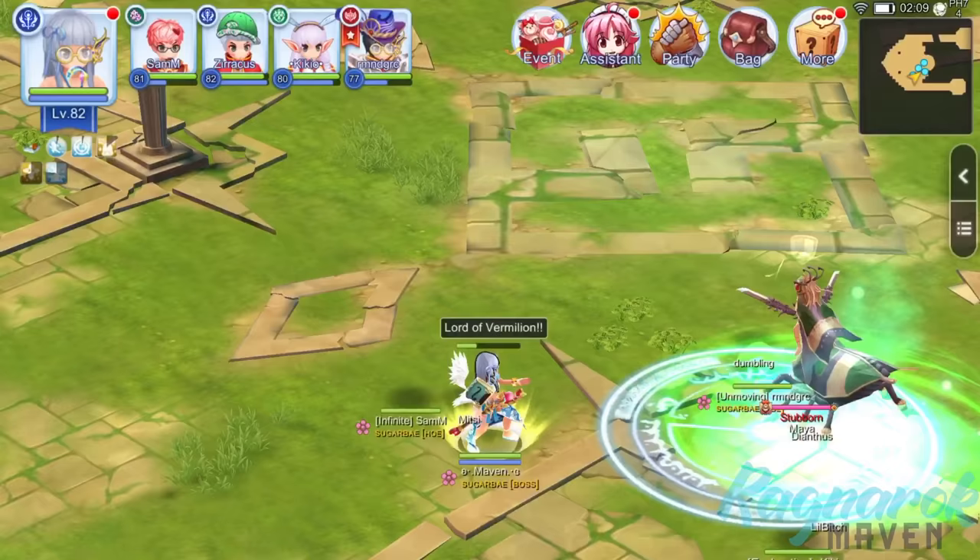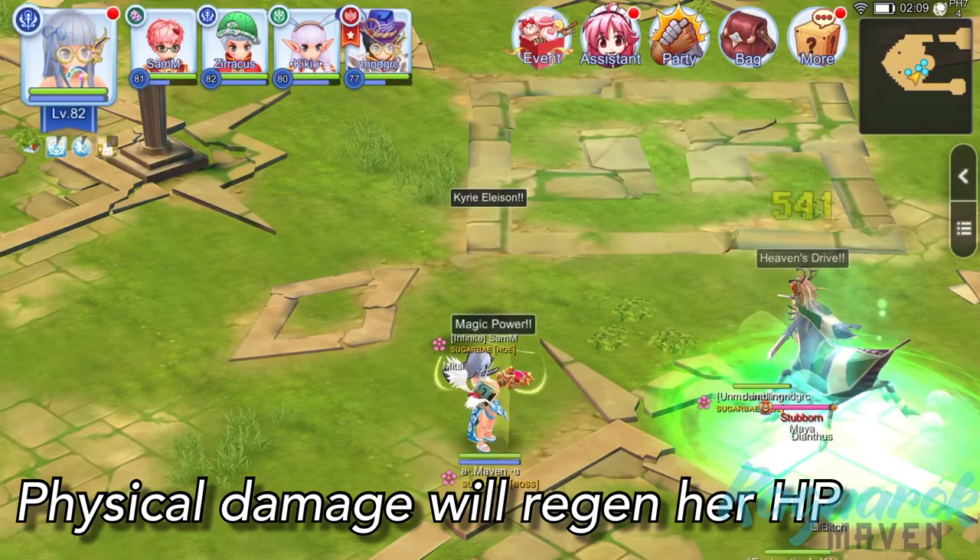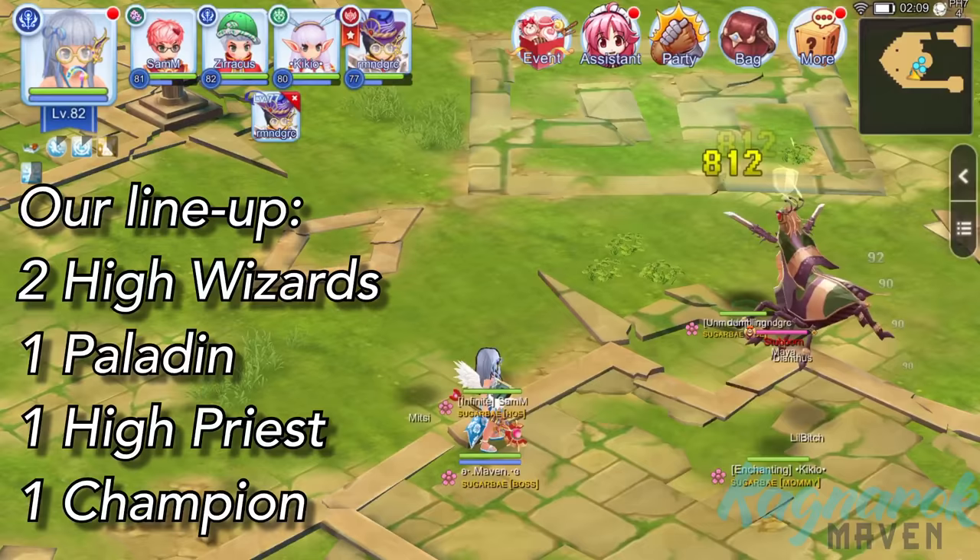What's interesting about this boss is that receiving physical damage will trigger a regen effect. Thus, we'd need magic damage in order to kill the Maya. For our lineup, we have 2 High Wizards, a Paladin, a High Priest, and a Champion.